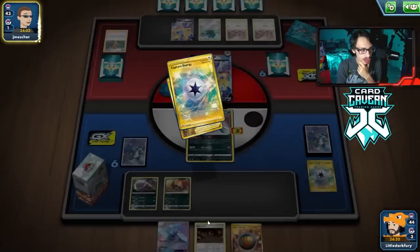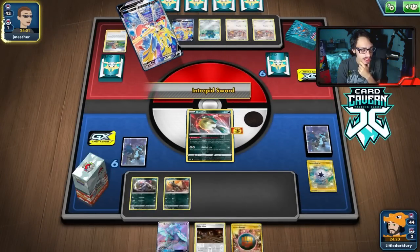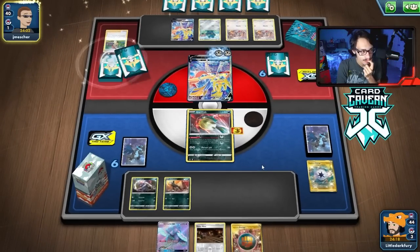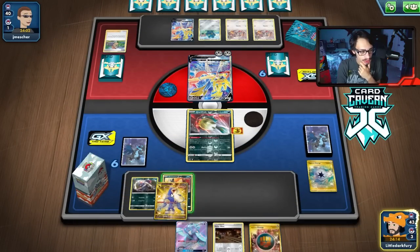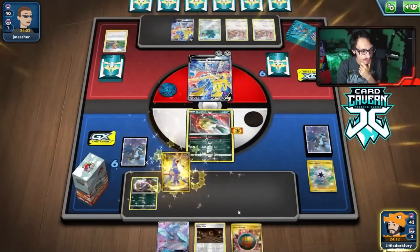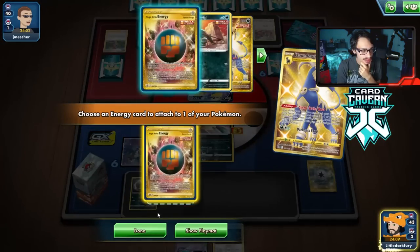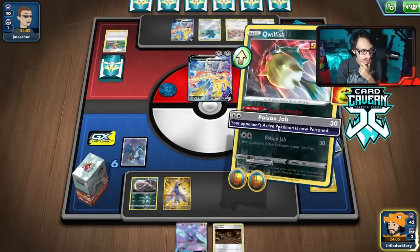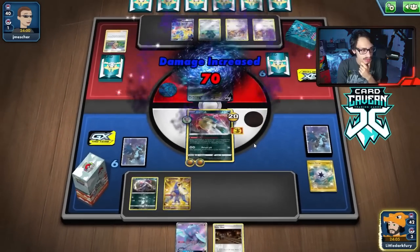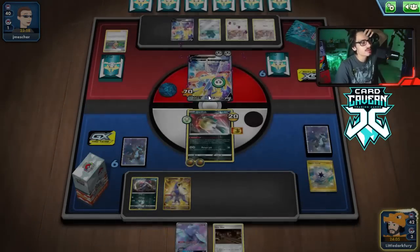Our hand is completely dead right now, but we hit an Energy off our Treble's Sword draw and we got the Houndoom. So we can attack them here. Poison Jab — hit them for a nice 70 damage, not bad.